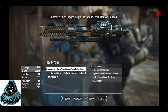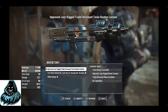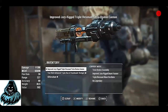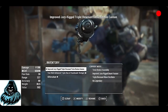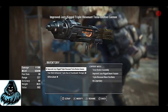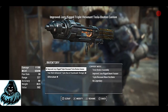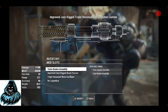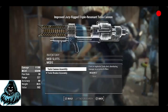Bethesda has updated the Creation Club and one of the items they added was the Tesla Cannon. For those who don't know, the Tesla Cannon was my favorite weapon in Fallout 3, and I really loved it in New Vegas too. If you don't count DLCs, the Tesla Beaten Prototype was my favorite weapon. This costs 400 credits.